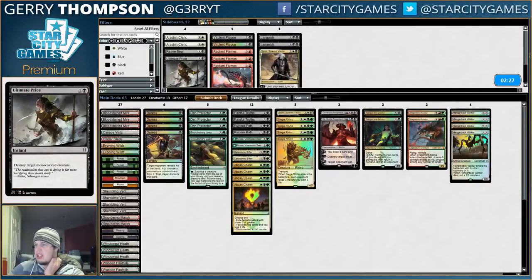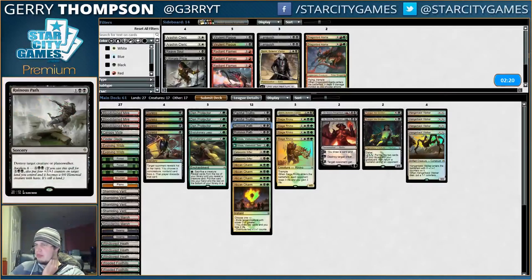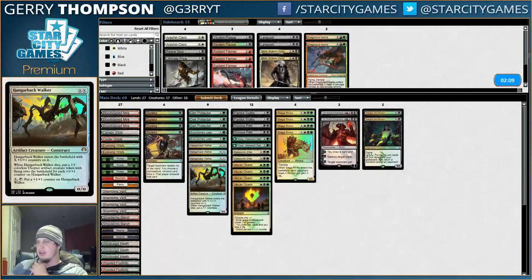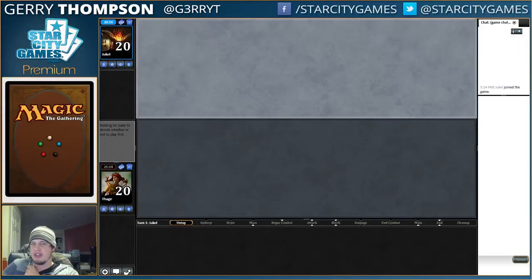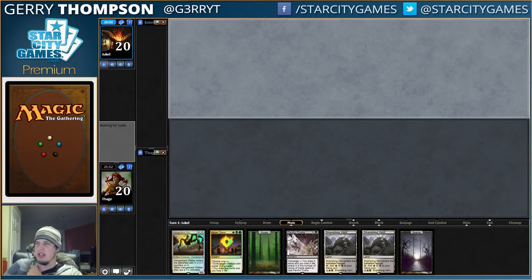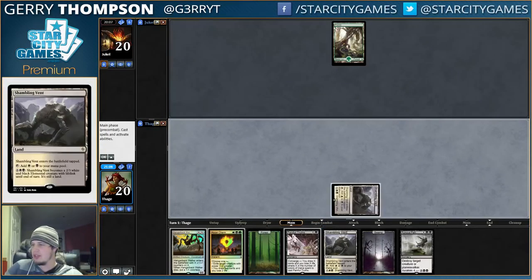I like the Duresses to stop the ramp spells. Evo Leaps to get around Ulamog a little bit, and maybe sack my Hangarback if I want to. I like Painful Truths and Ob Nixilis here. Do not like the Sweepers, don't like the crappy removal. Ruinous Path kills Ugin — not Ulamog, Ugin. I think we can side out Sorin. That looks pretty good to me. These Hangarbacks are chilling in the two-drop slot. I built this deck and joined this league before the Grand Prix concluded, and as it turns out I have a reasonable number of things to sideboard in and out.